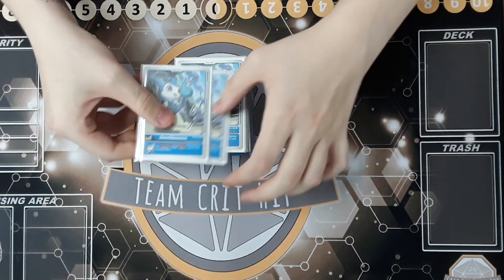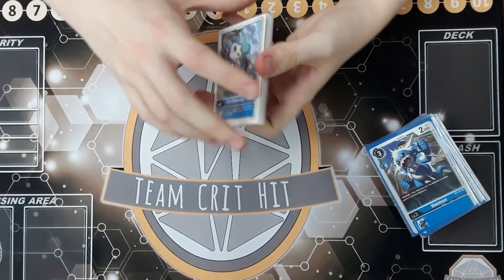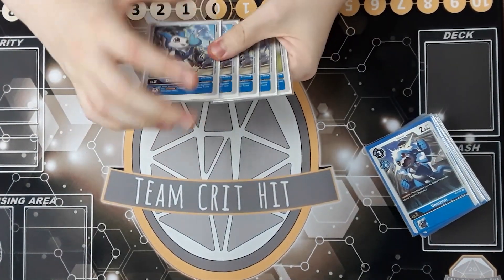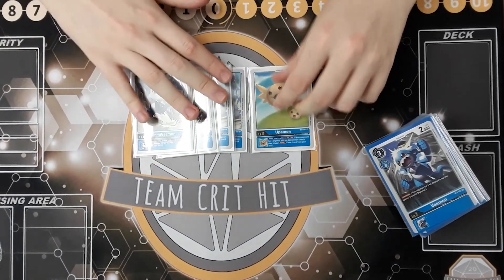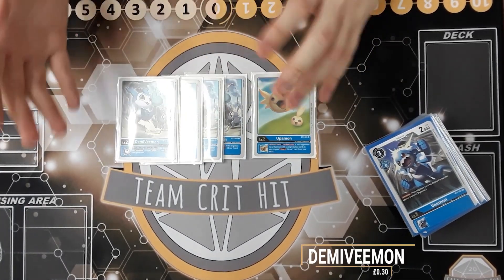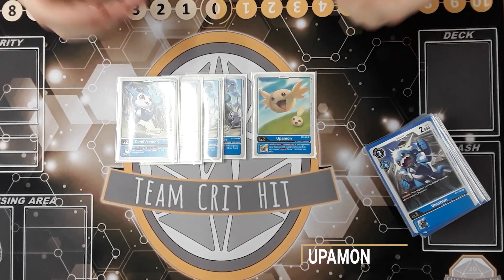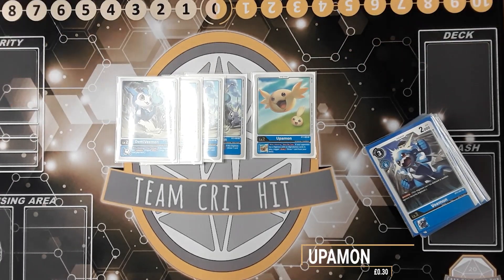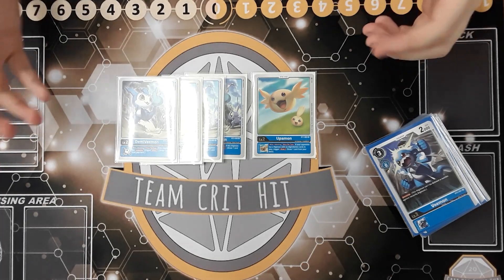Let's get into the actual list. Starting off we'll look at our babies. We're running 5 babies because we want to make sure that we're getting those additional draws from our rookies. We're running 4 DemiVmon and 1 Upamon. In blue you want to make sure that you're drawing the good pieces and the cards that are going to help you go even further and get max efficiency.